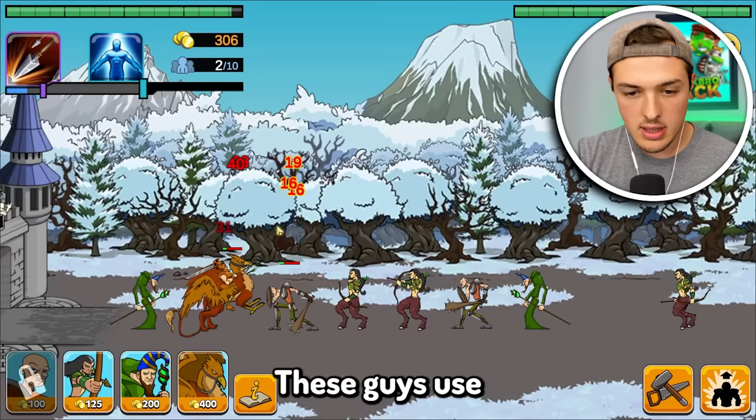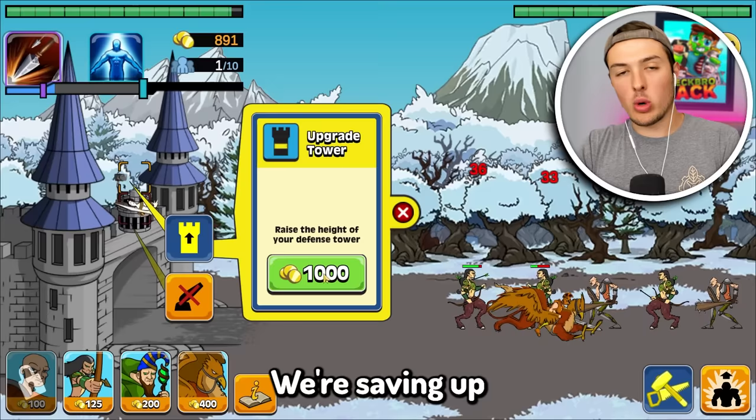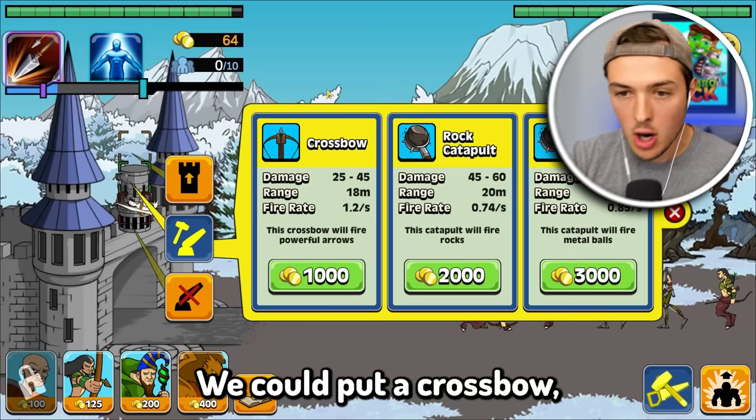We're going to keep summoning in our elf wizards. These guys use the power of magic and it looks like it's actually working out pretty well. We do need to put them behind other troops — behind our tank troops. Go giant bird lion! Our giant bird lion is attacking and we'll put archers in the back too. We're saving up for a pretty big prize right now — we need $1,000 to upgrade our tower. We have another area. We could put a crossbow, a rock catapult, or a metal catapult. They're coming!